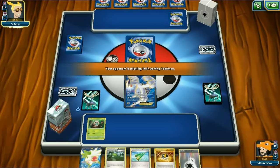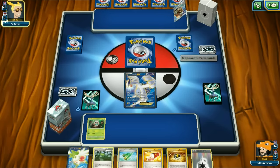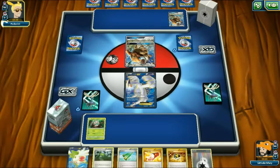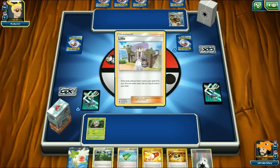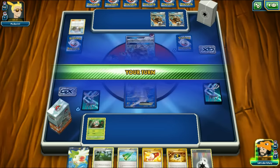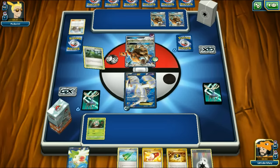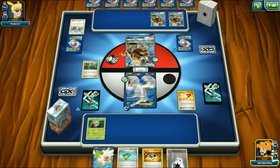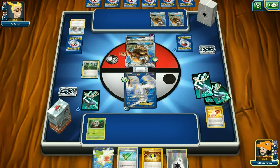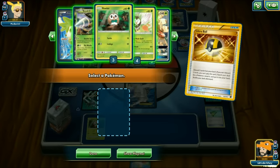We're not sure what we're up against, but it looks like it's Tauros Garbodor. I'm a little worried about this matchup because Tauros's Mad Bull GX makes it tough to take one-hit knockouts. As long as we get an explosive first turn and keep Garbodor off the field, we should be fine. We start with Decidueye in the active - we'll likely get knocked out, but we take the risk and use Trainer's Mail.